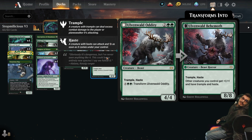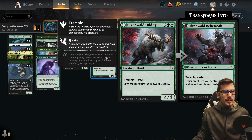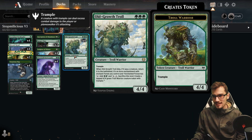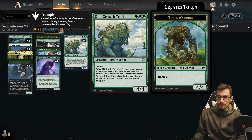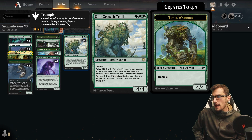The Oddity as a 4/4 or 8/8 doubles to 16 — you know what it is! As an 8/8, other creatures you control get +1/+1, trample, and haste — absolutely ridiculous. Then we have the Old Growth Troll as a 4/4 with trample. When it dies, it attaches as an aura to a basic Forest, which then taps for double mana, and you can pay one and sacrifice it to recreate the Troll.